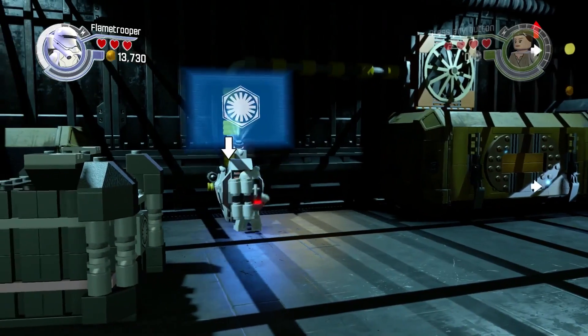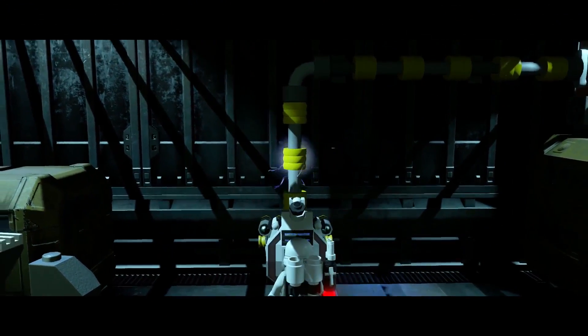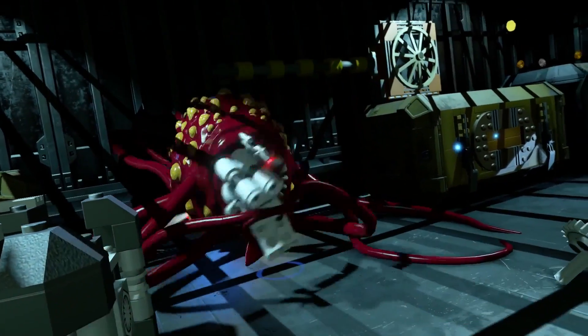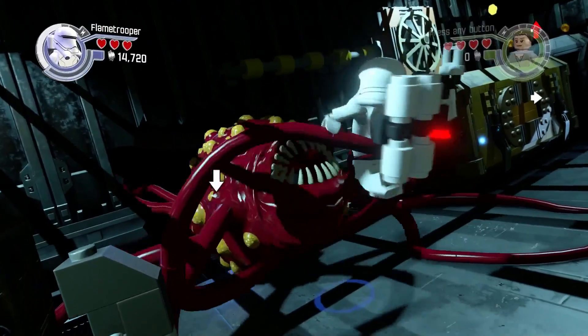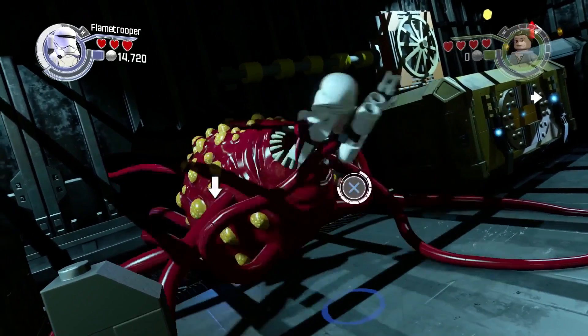I don't have footage of the area where you have to use a robot to unlock the door to get into this area. I apologize for that, but when you're in this area there are three minikits that you can get.